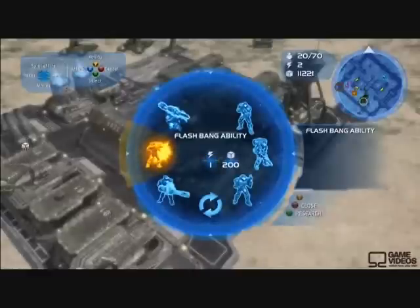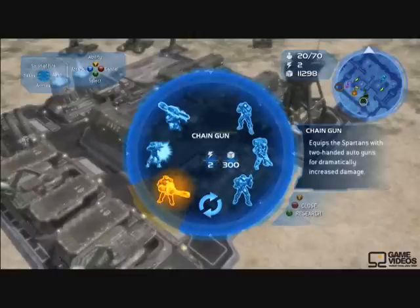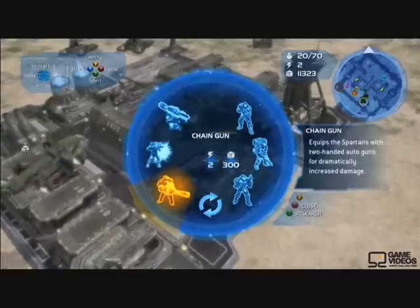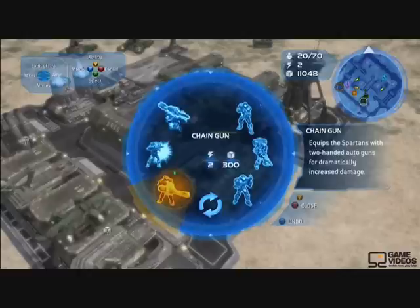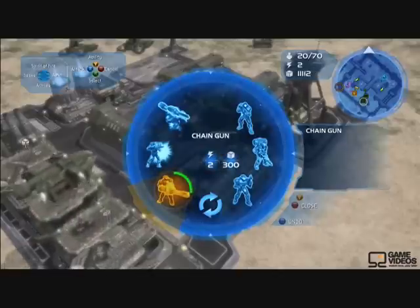The units are all on the right side and the upgrades are all on the left side. The Marines have one of the coolest upgrades — they can turn their grenades into rocket-propelled grenades. Spartans have many of the action-hero-like upgrades you'd expect. They can go from the dual wield to a chain gun, and then eventually even the Spartan laser.